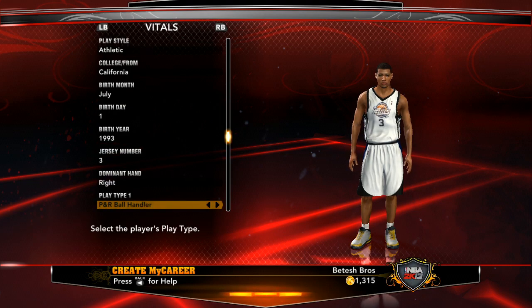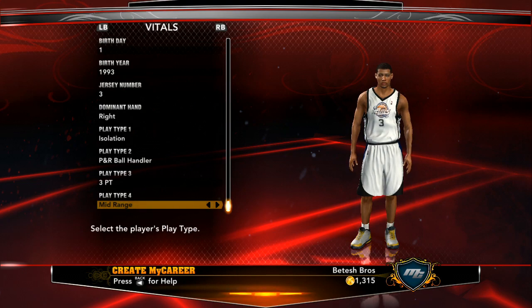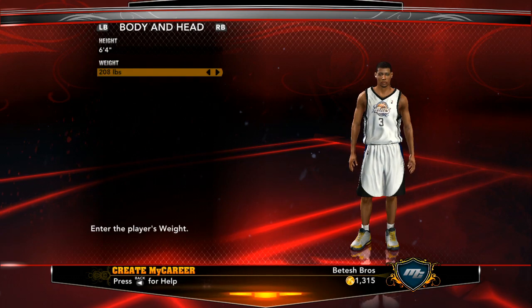So you want to go with athletic, and it does give you an advantage in the rookie showcase game because you will be able to throw down dunks, finish around the rim, and of course it makes it easier to score because you will be a lot quicker than if you made your guy all around. All around is one of the hardest playstyles to go with.